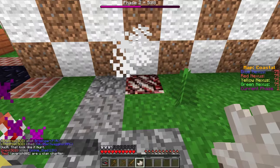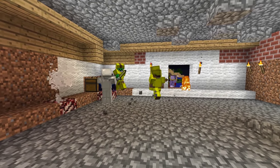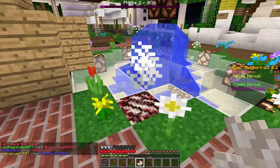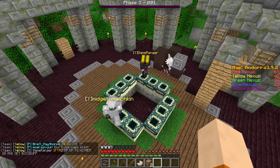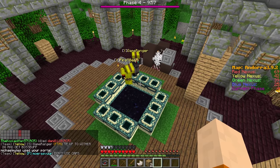Another good technique is to set a TP up at mid before phase 3, so when the diamonds spawn your team can reap the rewards. Again, you can set the TP up at the boss spawn before phase 4, so when the boss portal opens up your team will be there to jump in and kill the wither.